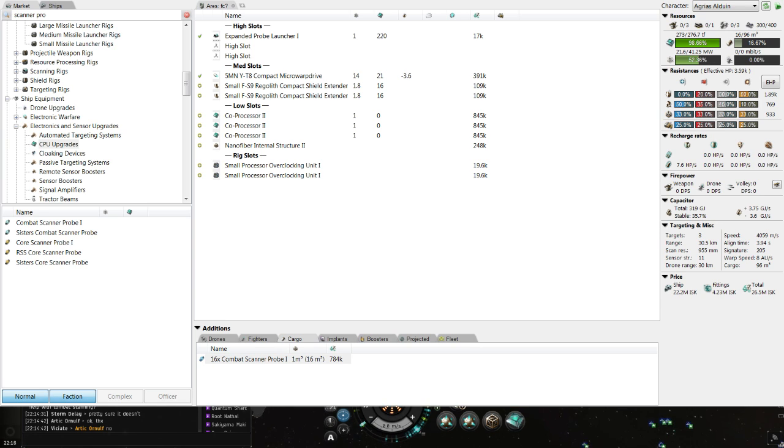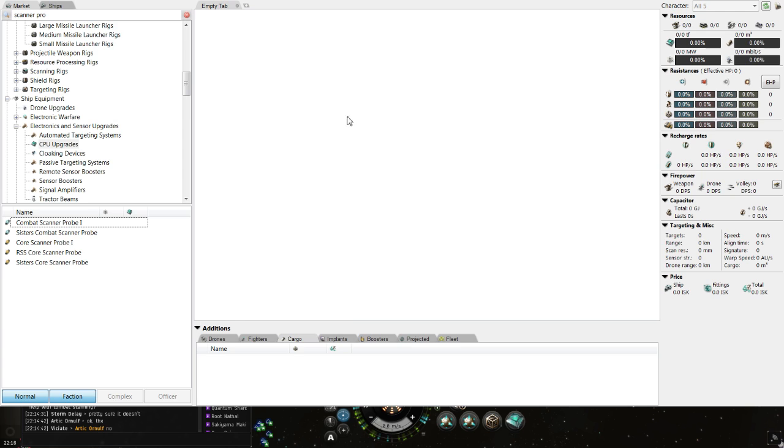So, the first thing we'll cover is just generally how to get probes to fit onto a ship to fit into a fleet comp. I am recording my Pyfa, which is a fitting tool — an out-of-game application. So everything I'm talking about, I will kind of be showing on the video recording. You can feel free to open up your fitting tool of choice, either Pyfa or EFT, and kind of go along with this. Or you can just check the video afterwards.